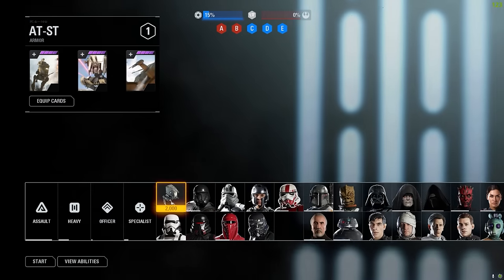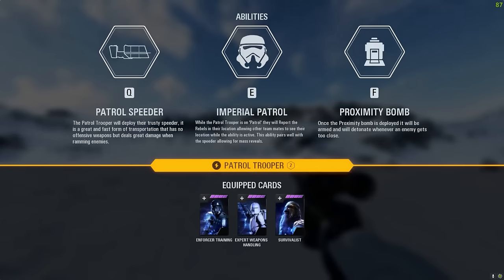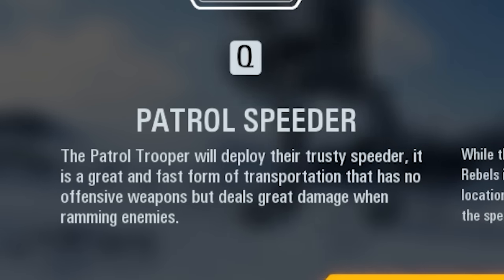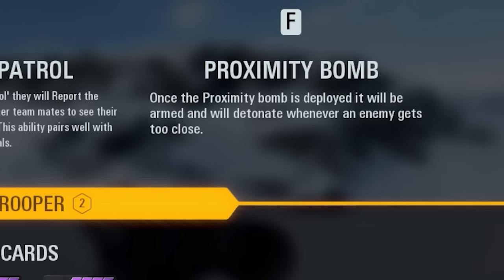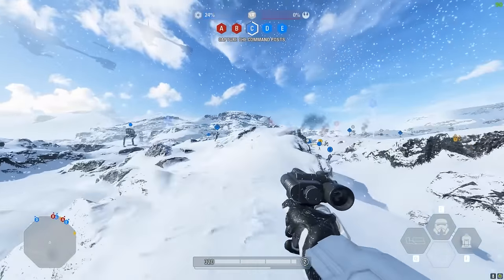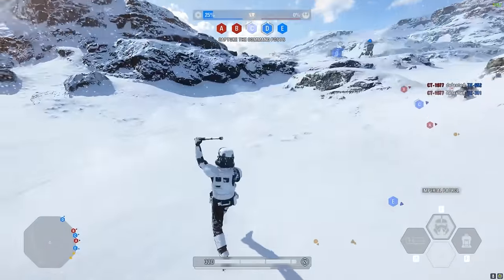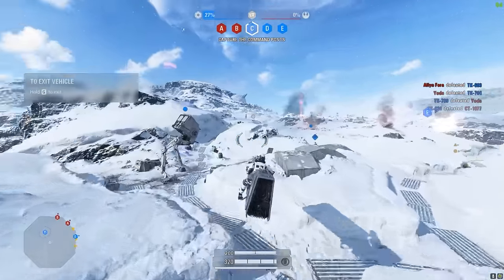Now with the Empire - we have quite a few new reinforcements. Let's start with the Patrol Trooper, a brand new reinforcement. Patrol Speeder lets the trooper deploy their trusted speeder for fast transportation - no offensive weapons but great damage when ramming enemies. Imperial Patrol reports rebel locations to teammates while active, pairing well with the speeder for mass reveals. Proximity Bomb deploys a bomb that detonates when an enemy gets too close. These guys were in Solo: A Star Wars Story! This is the first reinforcement with its own first-person vehicle - it looks just like the movie!